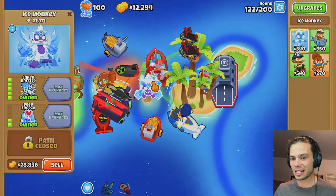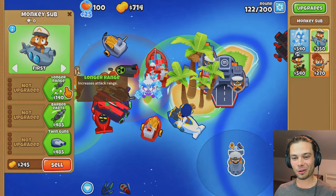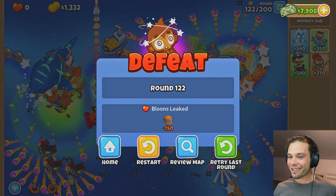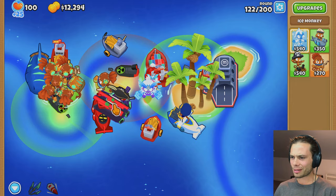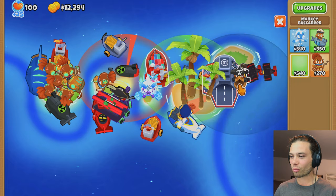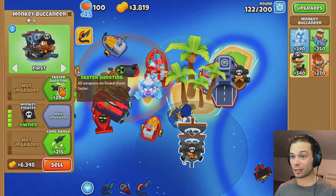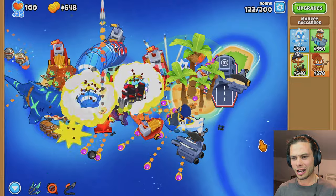Maybe I need to hit them earlier — these guys are kind of in here though. Actually, that's what it is: I need people at the end here so everyone can continue to fire upon it. So I use the abilities nice and early. That's crazy — how are they still getting through that? How can I possibly stop them? I could start selling things, but I really don't see what I would buy that I don't already have. I mean, I don't have a Paragon but I can't afford one. Maybe a Cannon Ship Monkey Pirate situation would be better — that might be the difference I needed.